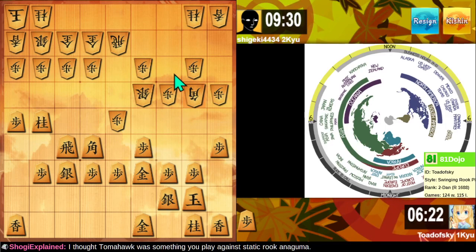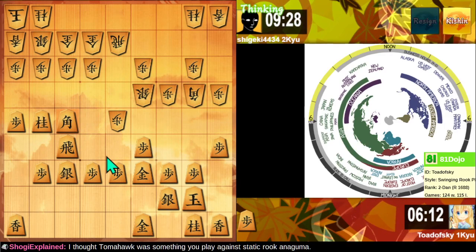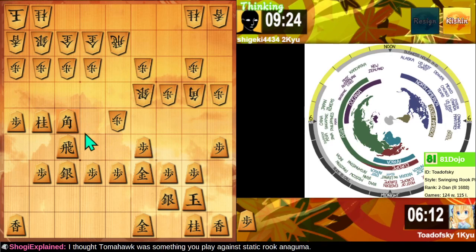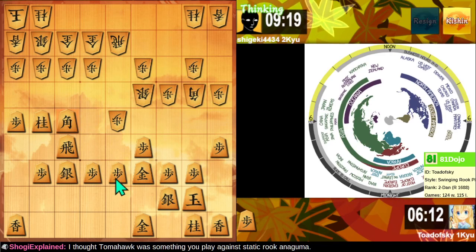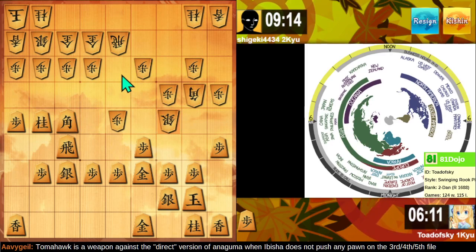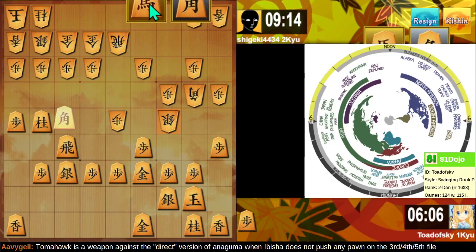If I wait for this Knight to move up, they're going to bring the Silver back. But then the Bishop's head is defended. We're going to do something whimsical. Maybe Shogi Explained is correct — maybe I'm imagining things, and very likely I am. Well, I guess it's mutual attack time then.